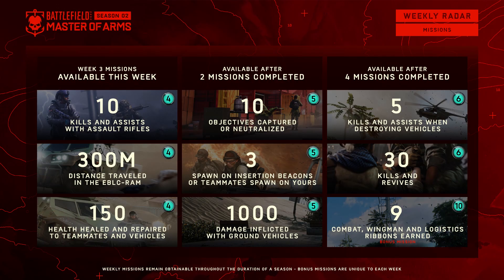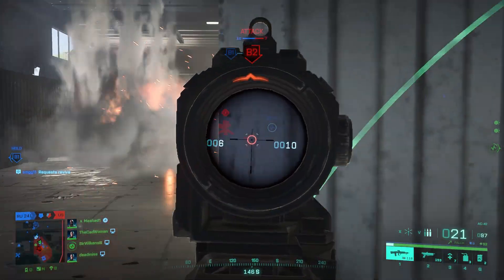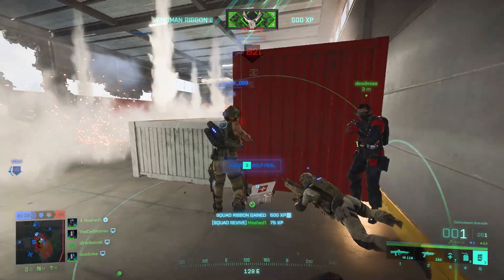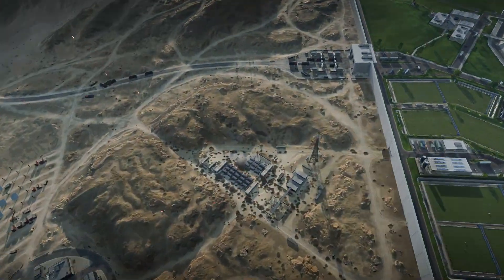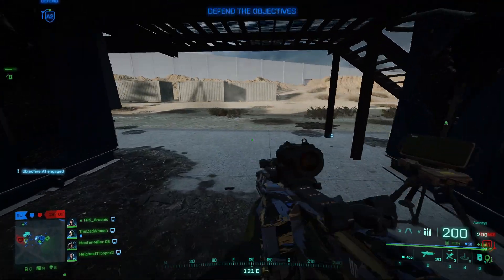In the second section you need to capture or neutralize 10 objectives, spawn three squad mates on your insertion beacon or spawn on a squad mate's beacon, and inflict 1000 damage with ground vehicles. The objectives captured are easiest done in Conquest since there are more objectives available. The squad mates spawned on a beacon are pretty much done on the side, especially because it also counts when you spawn at your own beacon. So if you just place it, then spawn on it yourself and do this three times, the mission is completed.